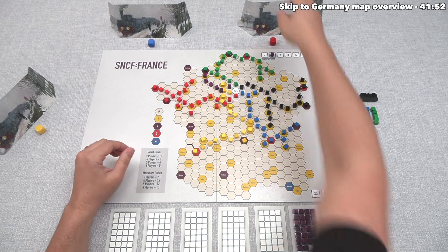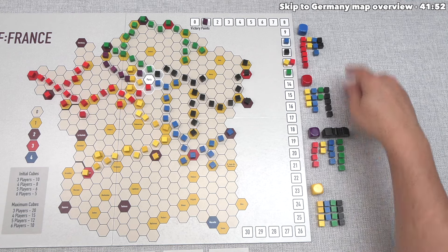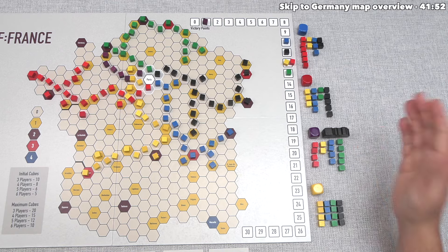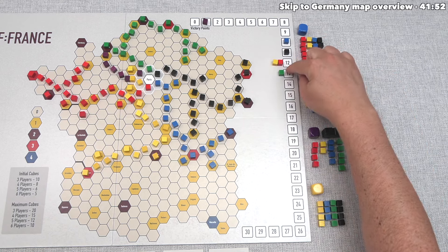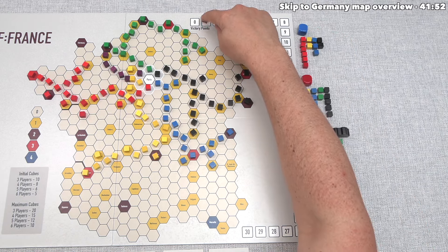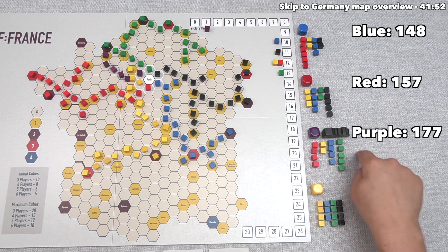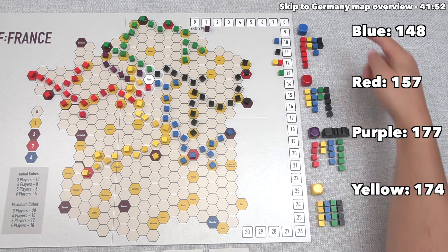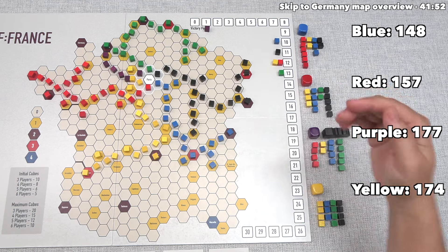We move into final scoring — everyone reveals their portfolios. We have 15 stocks, yellow also has 15, red has 14, and blue has 13. Every stock over 15 costs minus 20 points. Every green stock is worth 13, every yellow and red stock is worth 12, every black stock is worth 11, blue stocks are worth 10, and purple stocks would be worth one point, but it looks like everybody got out of purple before the end. After adding up scores: blue has 148, red has 157, we have 177, and yellow has 174. We come in first, yellow second, red third, and blue fourth. If there was a tie, the person furthest clockwise from the starting player breaks the tie in their favor.